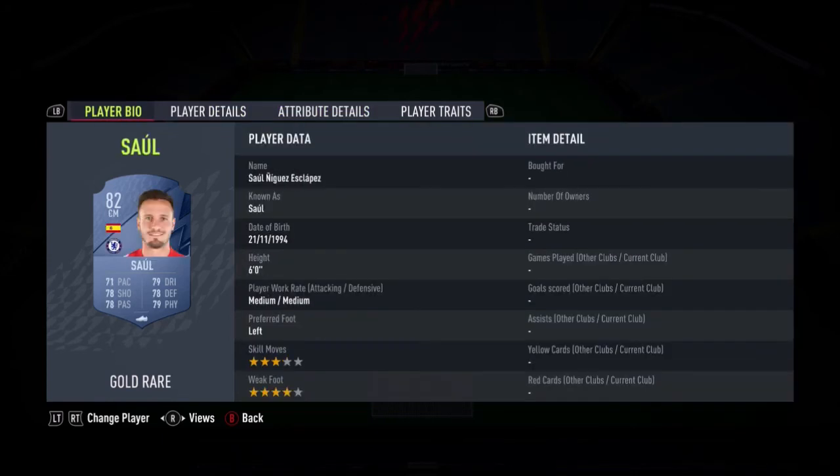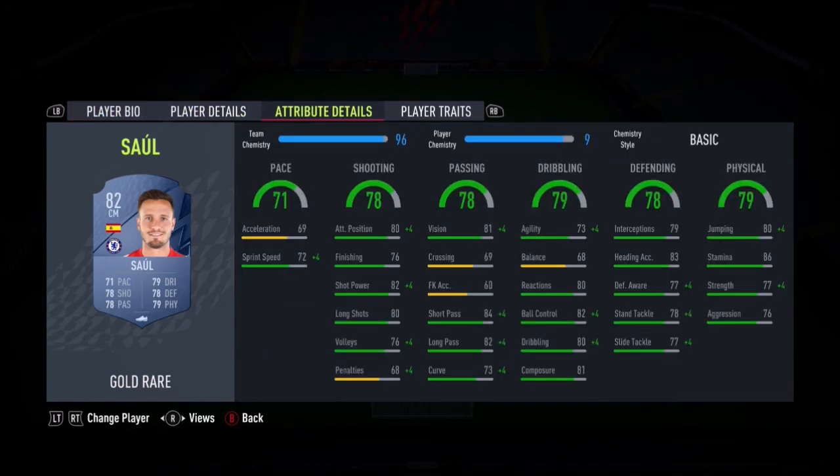For centre mid, there are a few options — you could have Sissoko, or Lo Celso if you want to go more attacking. I've gone Sal here — his pace might let him down a little bit, but medium-medium is great, 4-star weak foot is great, 6-foot is great, and he has really well-rounded stats as an out-and-out midfielder. As an all-rounder, very good. I've gone Fred again — literally the best centre mid for cheap in the Prem by far.